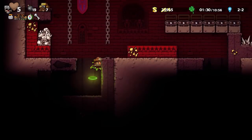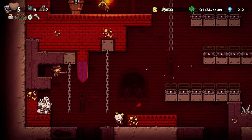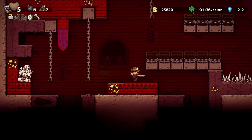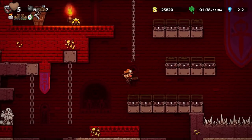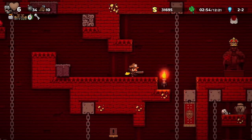A haunting, organ-booming area reminiscent of the same castle from HD, only grander. Within here you'll find many spikes, arrow traps, a new character, vampires, plenty of hired hands, and also Mr. Vlad himself resting at the top.